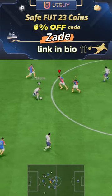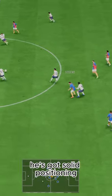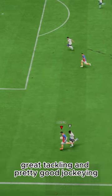U7 by code Zade, 6% off. Defending-wise, that shadow gives him almost max defending stats. He's got solid positioning, great tackling, and pretty good jockeying.